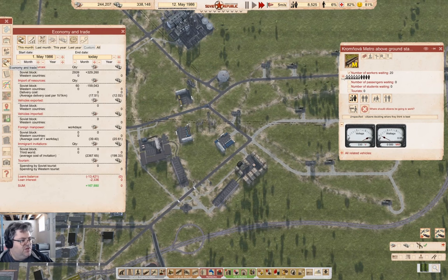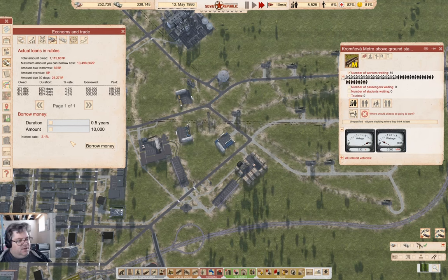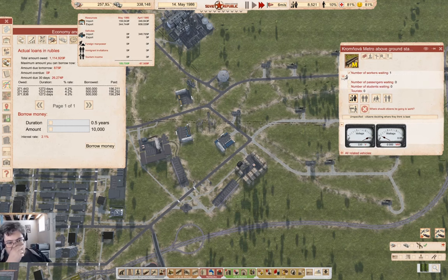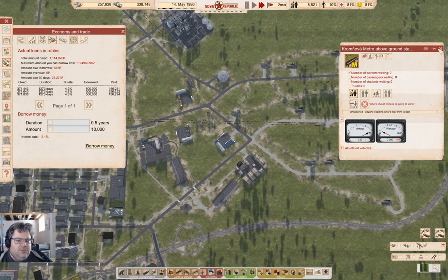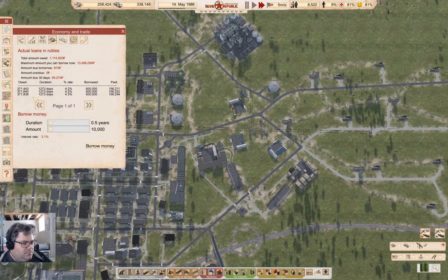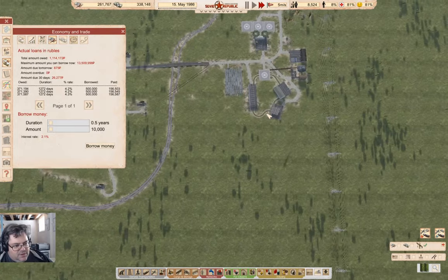Let's check in on the debt retirement plan. The debt is going down pretty well — we're at 1.1 million rubles. We have 250k in the bank. Aside from buying vehicles, we're 100-and-some-k rubles up each month. That's doing quite usefully for the moment — though that's a caveat: it's for the moment.